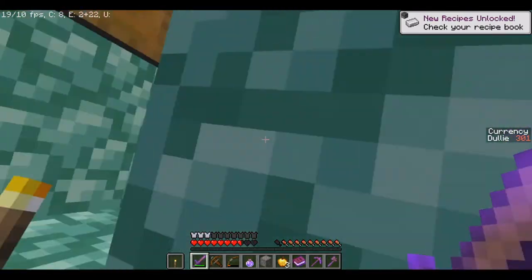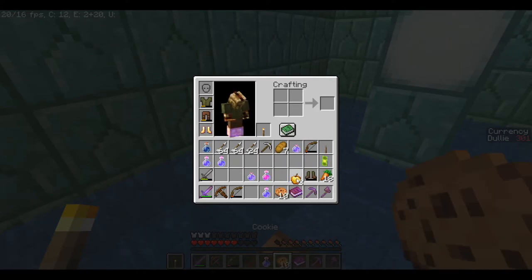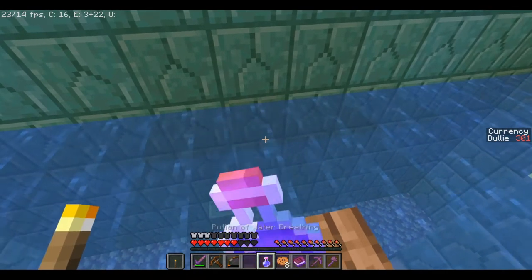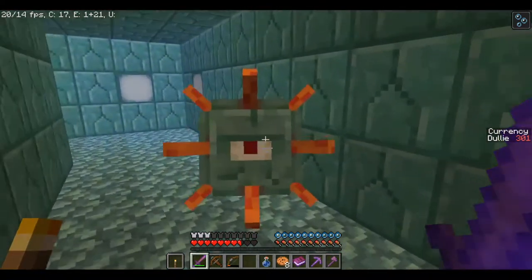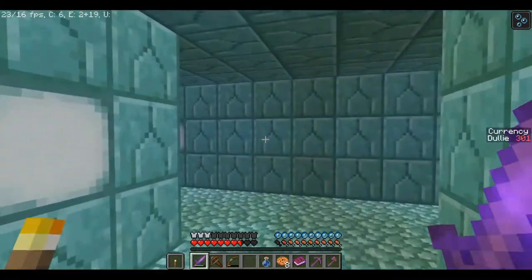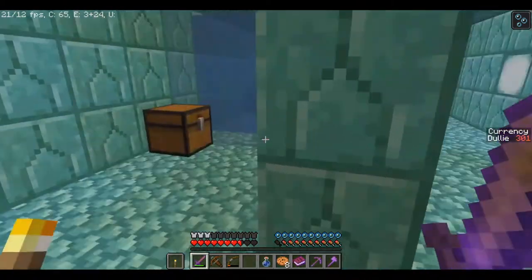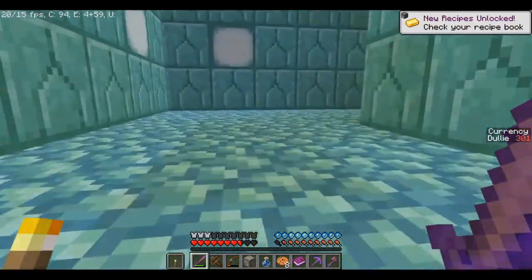Before we do that, I grabbed water breathing potions because I feel like it's going to be irritating to have to continuously go up and down trying to breathe. We did open up this door with the iron keystone. Now I'm looking here and it seems like we're going to need another keystone for this door. There is another pathway here, and there's a chest — and there's the golden one.